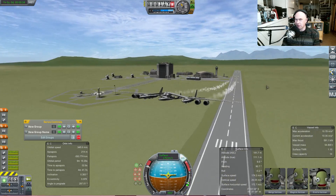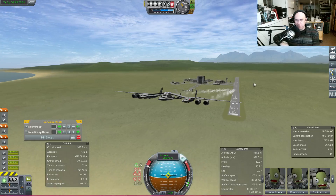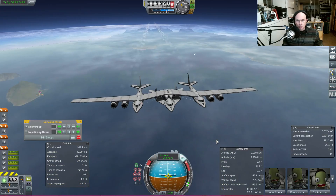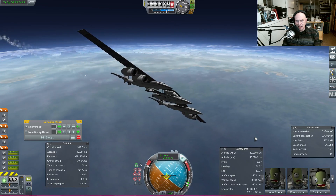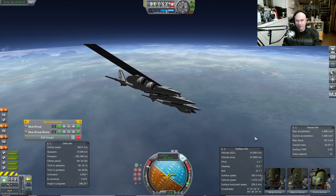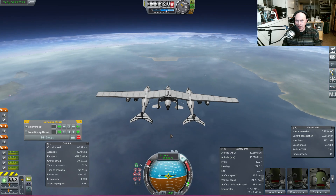We're going to take this out for a little while, then turn it around and hopefully perform our burn to high altitudes so we can put it down on the runway — that's the plan. We're up to 10,000 meters, which is good. At this altitude I'm going to try and turn this around, which is apparently harder than I expected.